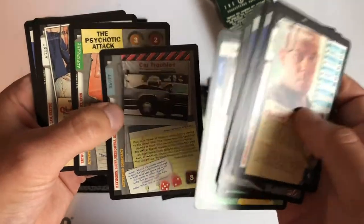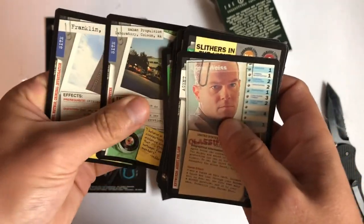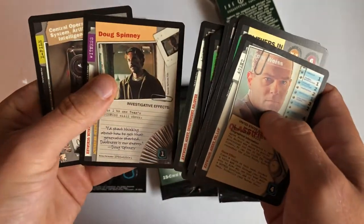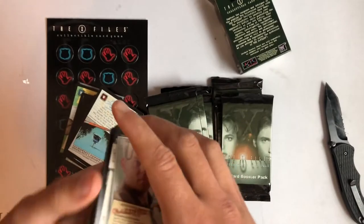Bluff. Adversary. Agent. Site. Bluff. Site. Site. Witness. Witness. X-file. And witness.